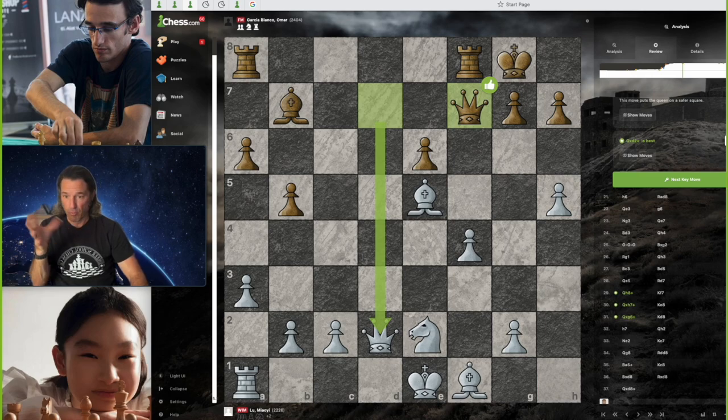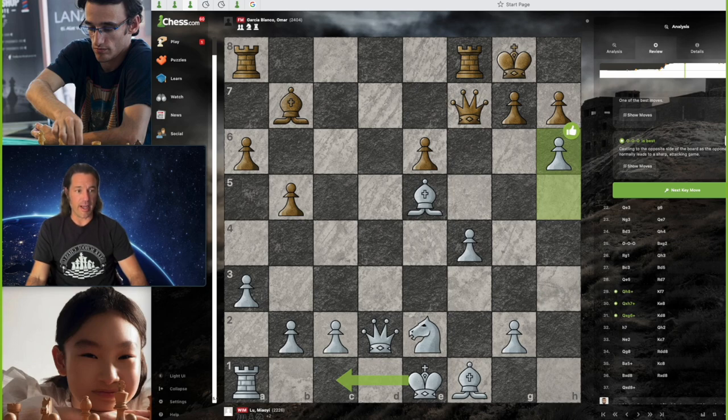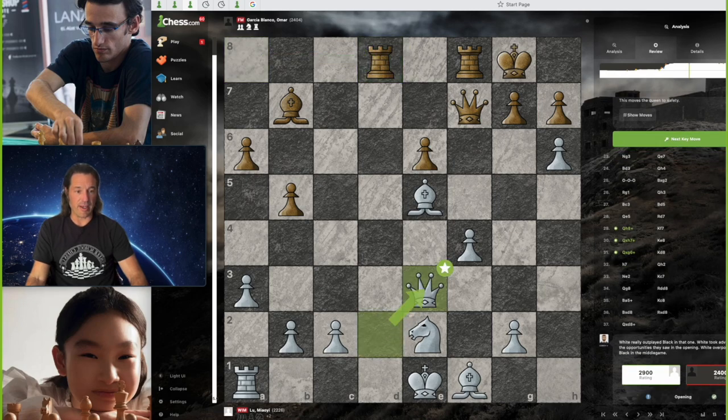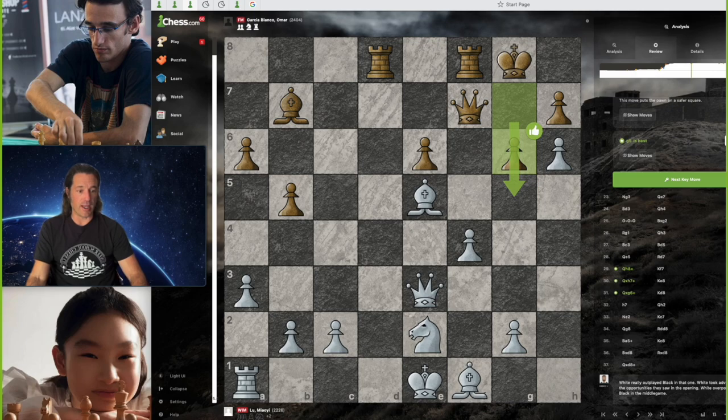Black doesn't want to trade because he's down two points and would like to keep more pieces on the board so things can be more complicated. The computer suggests just trading queens, but under perfect play maybe Black's able to get a draw. With humans, you want to keep the queens on the board if you're the one down material. Lou Malhi now sacrifices the h-pawn with pawn to h4, offering it up. But Black wants none of it — plays rook a to d8. Lou Malhi moves her queen to e3, best spot for her queen. Now pawn to g6 by Black — a great move. Black is really totally lost at this point.